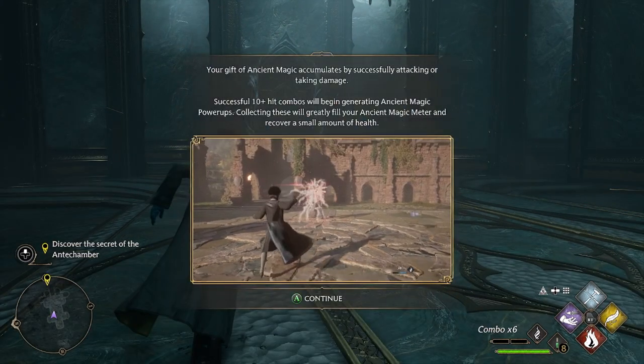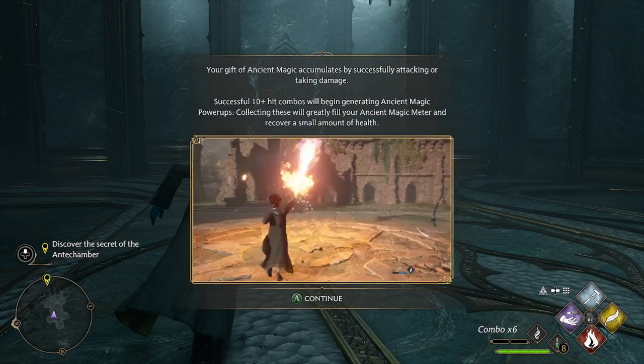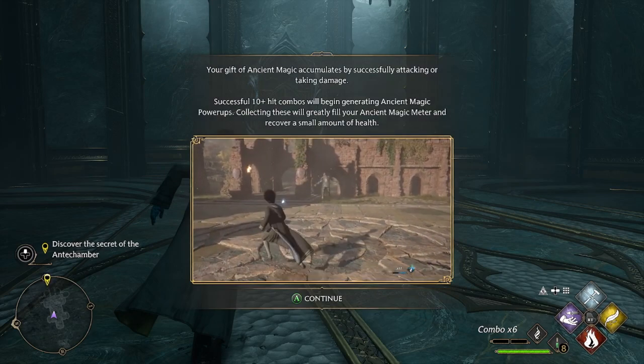Bits of ancient magic accumulates by successfully attacking or taking damage. Wait. I have to take damage to get it up? That's kind of annoying.